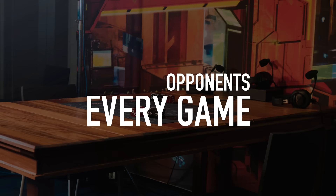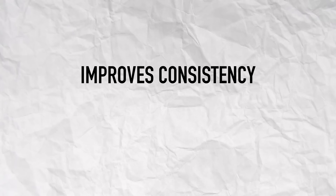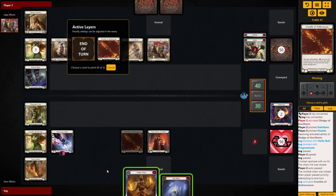Tip number five: you have two opponents every game. One is the player across from you, and the other is your own deck. Rather than blaming bad draws, I focus on deck building to address this. My main goal is to increase the floor of my deck rather than the ceiling — this improves consistency and lessens the impact of worst-case scenarios. I try to fill my deck with cards that are good on their own: cards that don't require other cards to be good, can fit nicely into any hand size, and have immediate impact when played or blocked with.